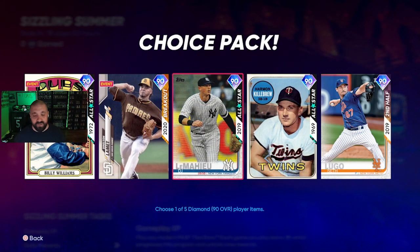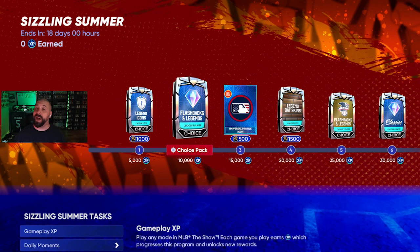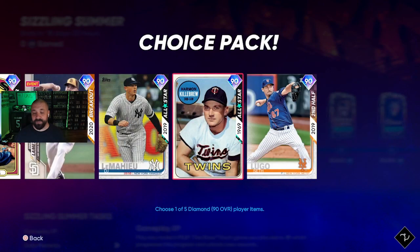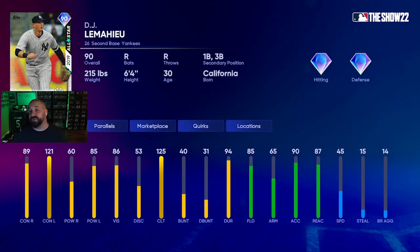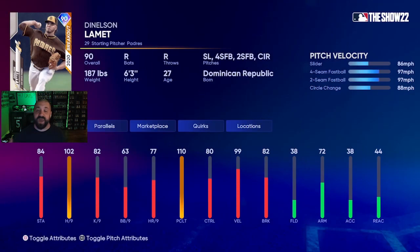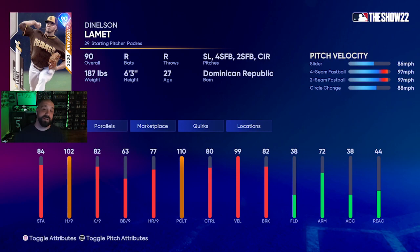To see the attributes on them, hit the pack by pressing Triangle on PlayStation or Y on Xbox to open it, then press that same button one more time to pull up the attributes. I'll quickly flash them all on your screen — if it goes by too fast, pause the video to check them out.